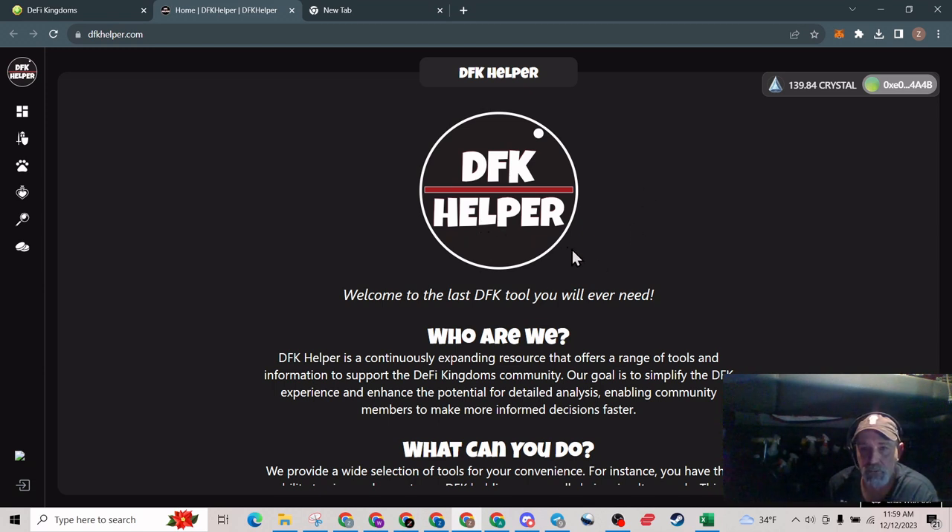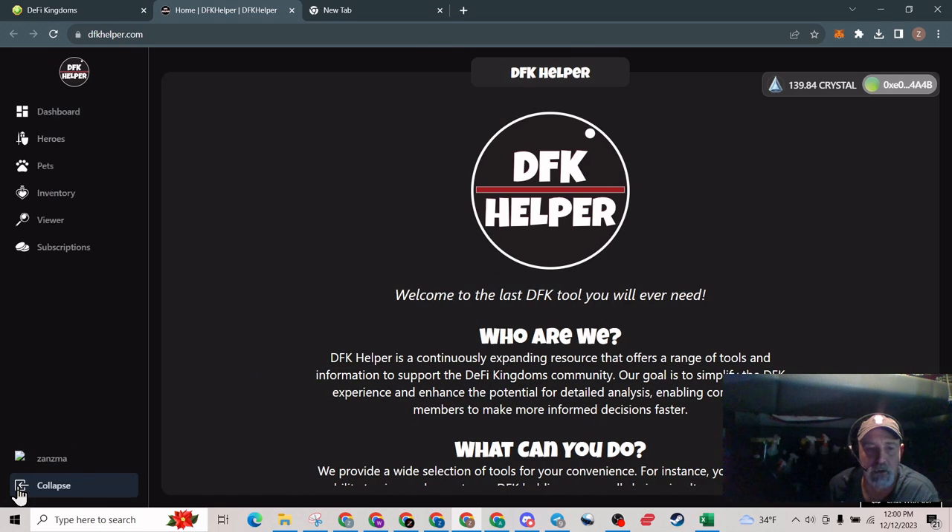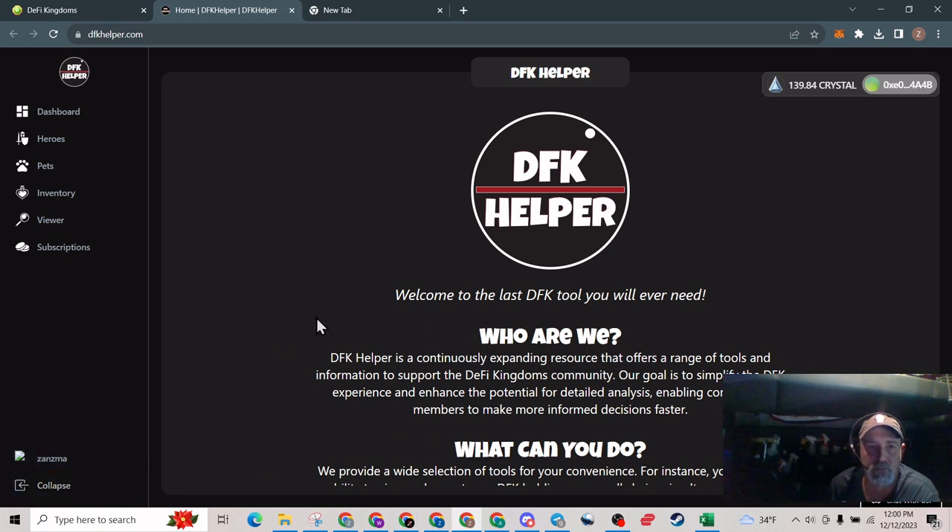What you're going to want to do here is make sure your wallet address shows up — make sure you're logged in. To log in, just click this and it's going to give you a step-by-step process. You're going to have to connect your Discord and connect your wallet. After that is done it should have your right wallet address and your right Discord name showing.